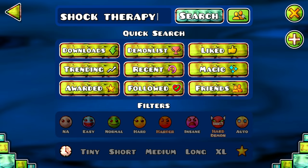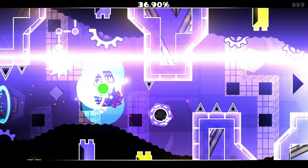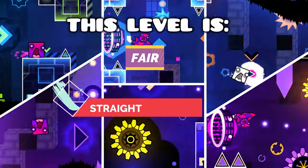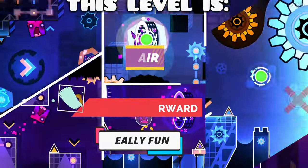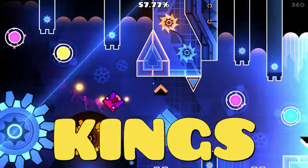Shock Therapy by Edux. This level isn't necessarily easy, but it has one big advantage: side-readability. It's fair, straightforward, and overall really enjoyable. Edux and Oasis are just kings of free demons — like, don't be shy, put more spikes.